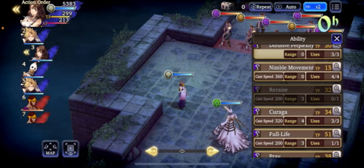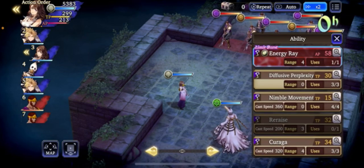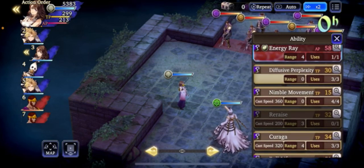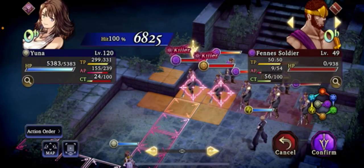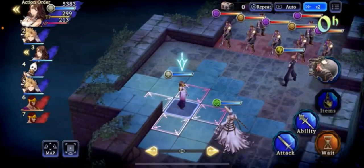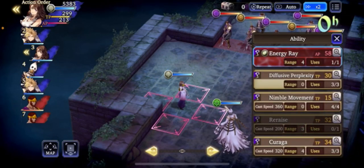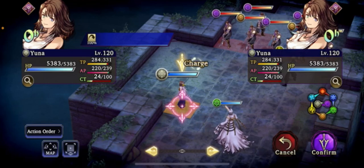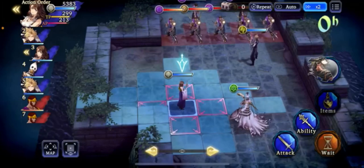One thing you can do is turn off skills — you can turn off refocus, turn off her barrier. Yuna is actually pretty good in comparison because her kit is simpler. She has re-raise and nimble movement. You can turn off nimble movement, because if you leave it on and there's nothing to attack she'll just cast nimble movement and stand there and won't move toward enemies. Most of the time when running Yuna on auto I turn off nimble movement, and similarly you'd have to tweak Aerith the same way.